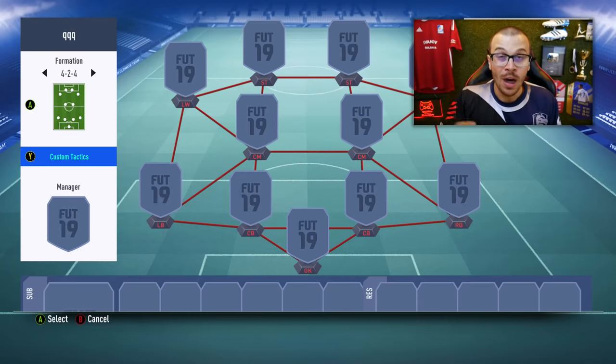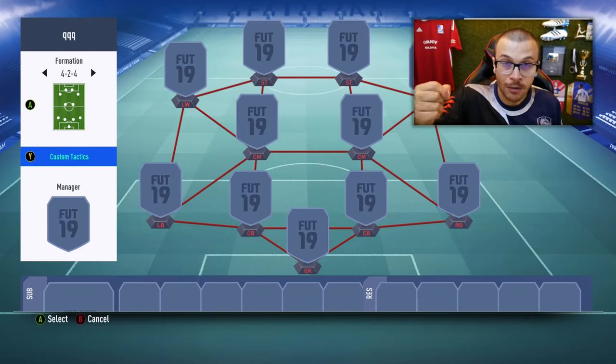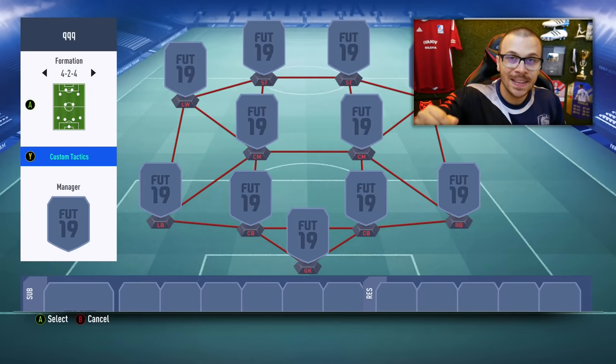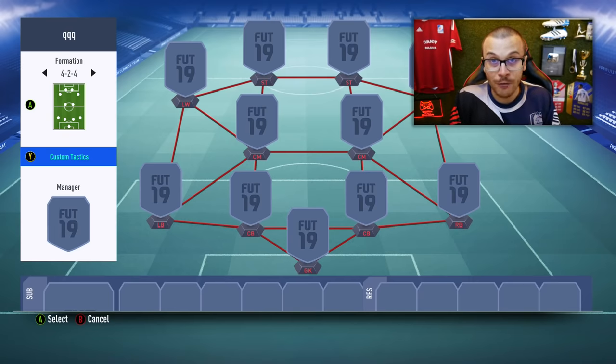I'm gonna show you 3 absolutely unique variations with different custom tactics and instructions that you can apply to your players at any time of the game, depending on the match result. In FIFA 19 things have changed — your opponents can come up with a new formation at any time of the match. They can switch to a formation with 3 at the back, 5 at the back, or they can use the new 4-2-4 formation, the most attacking formation in FIFA 19 at any part of the match.